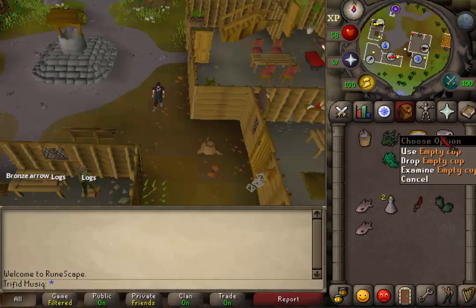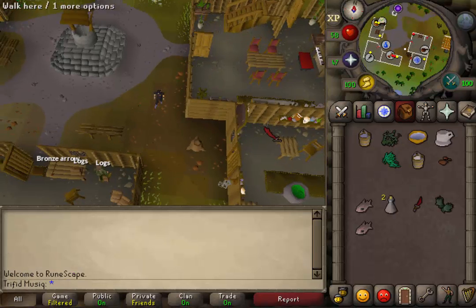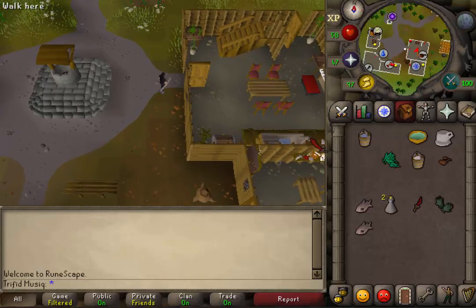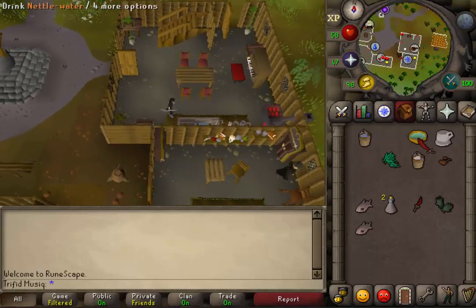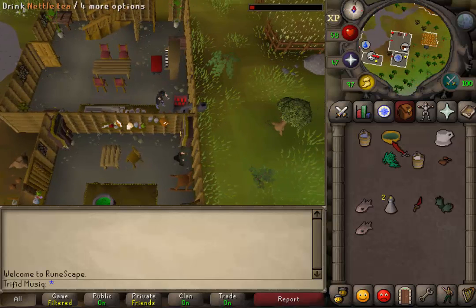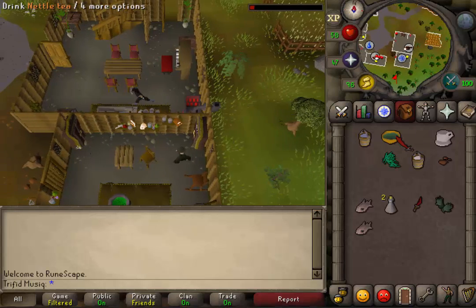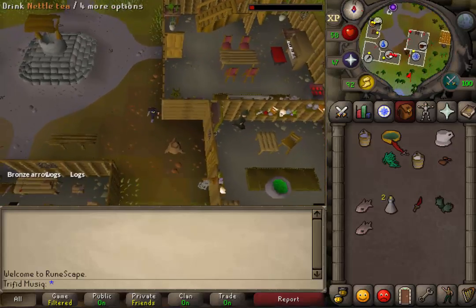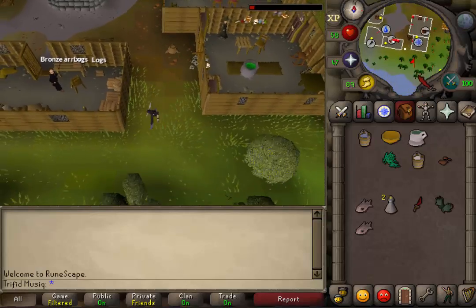You will also need a bowl of water and an empty tea cup. Simply use your nettles on a bowl of water to get nettle water, then heat it up on a range or a fire. This will require 20 cooking and you will get some nettle tea. Right-click on it and use it on an empty tea cup and you will have a cup of tea.